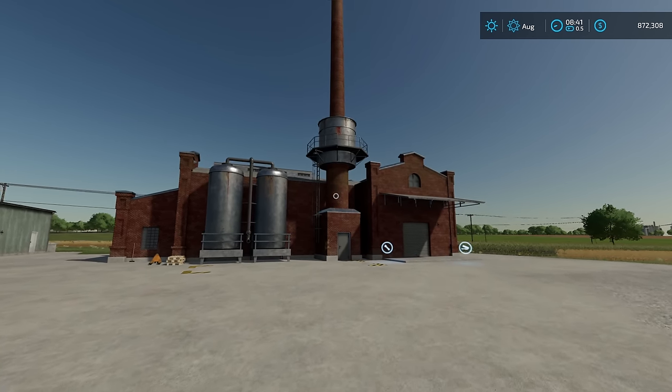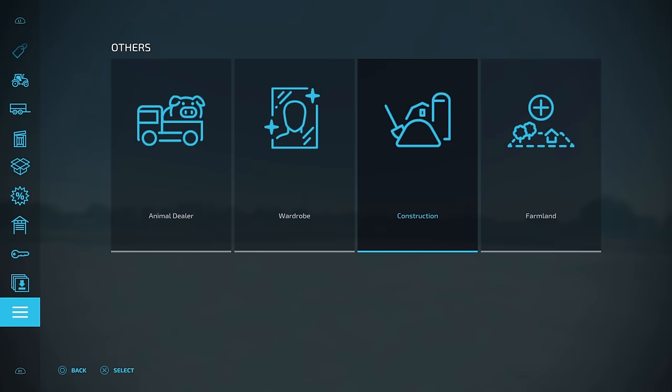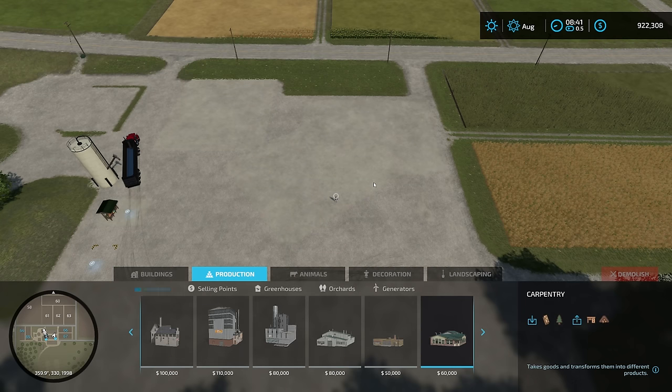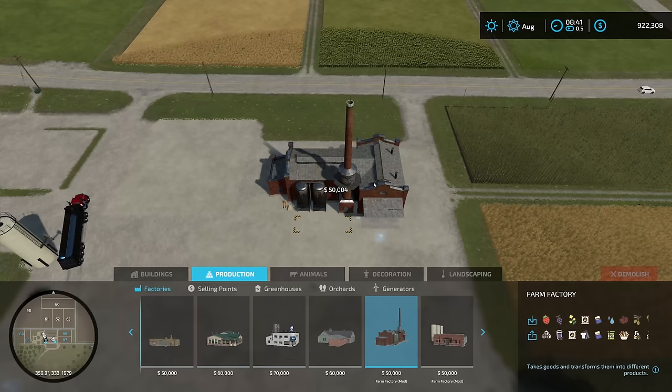And it's not just one factory — you've got two buildings, but we're going to focus primarily on this one right here to start with. Once you have the mod downloaded, come down here to your construction, then go across to productions, down to factories, and then across to where all your mod factories are located. Come across here to Farm Factory.